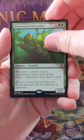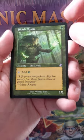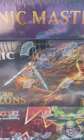Whenever a player casts a non-creature spell, each of that player's opponents may draw a card. Elvish Mystic in the retro border — we'll take that, very cool. And we got a Saproling token. Thanks for watching.